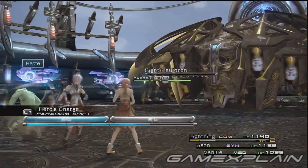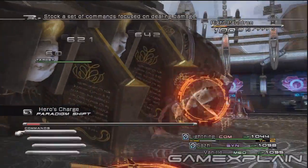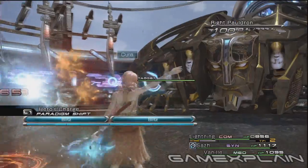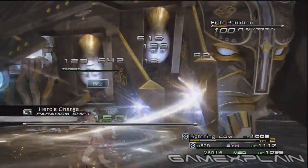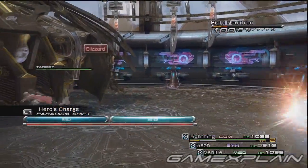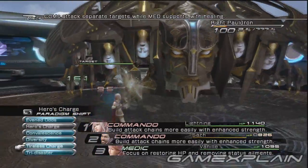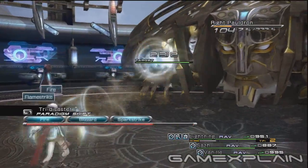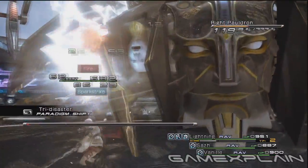The first thing you should do when the battle begins is attack the right pauldron, and then use a Libroscope if you have one. Each subface has an individual elemental weakness, and using a Libroscope will quickly let you know which is which, though Autobattle will eventually figure it out. You'll want to eliminate the right two subfaces first, since their attacks are the most harmful. Once everyone has Haste, switch to Tri-Disaster for a round or two to work up the gauge and stagger the right pauldron.